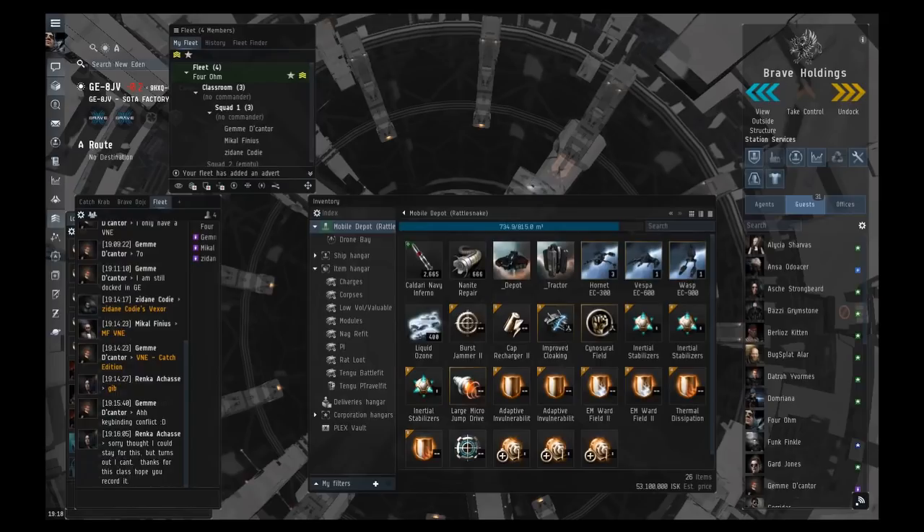There are two main types of ratting. Belt ratting is where you go between asteroid belts and kill rats that naturally spawn there. It gives lower ticks because you spend a lot of time warping, and there aren't many rats. However, belt ratting has a chance to spawn officers — basically a jackpot of loot worth up to 25 billion in officer mods. If you find an officer spawn, don't try to kill it alone.